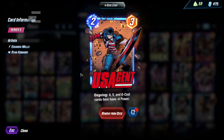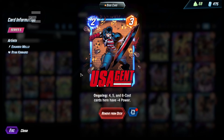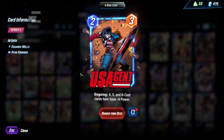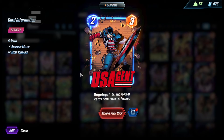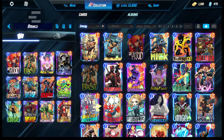Alright, next: US Agent. I don't think this is required or anything. I think this just takes people by surprise — who expects US Agent to come down, right? Traditionally most people run Iron Man in this slot, and US Agent is just a surprise factor. It's pretty nice in this deck because US Agent hits nothing else in here. So yeah, it's great.